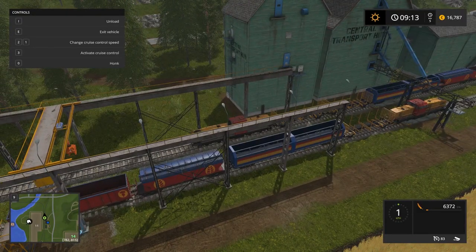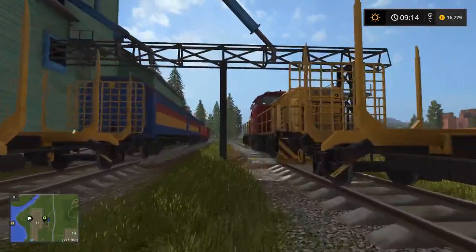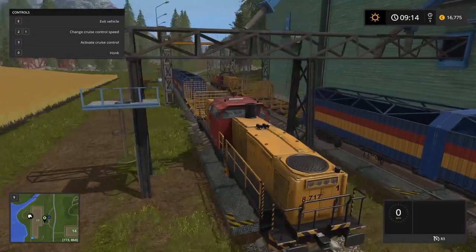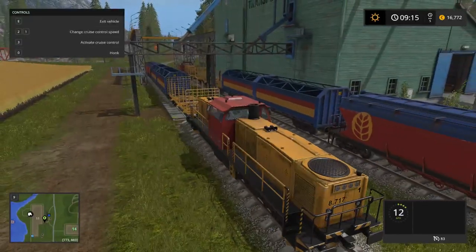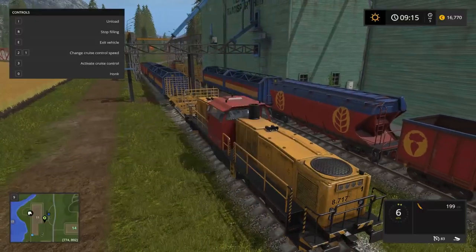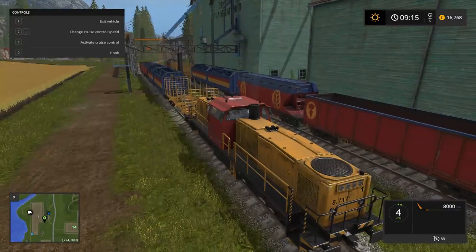There we go. Stop. Unload. Very nice. Now we can go over and get into this train. And then once we get this one into the front spot, just a little bit more. Start filling — wheat — start. And once that hits 8,000, we are set.